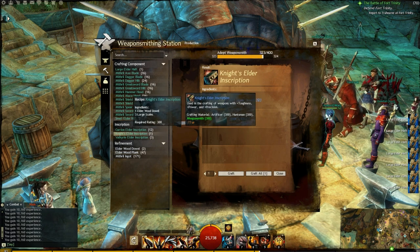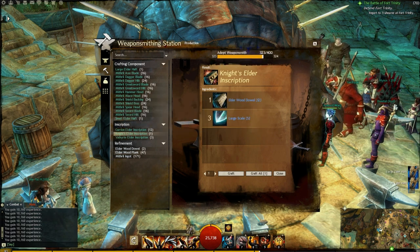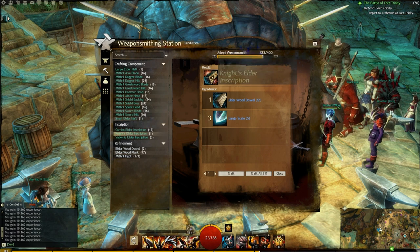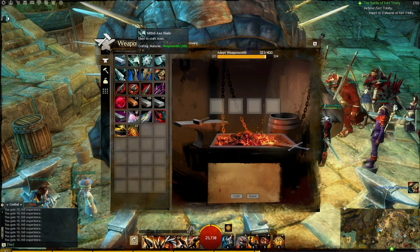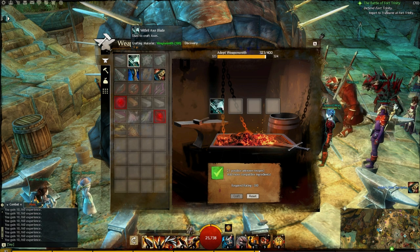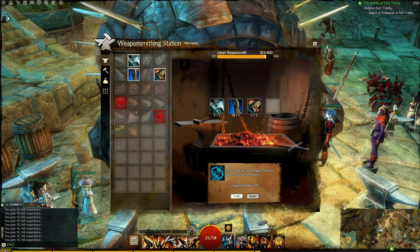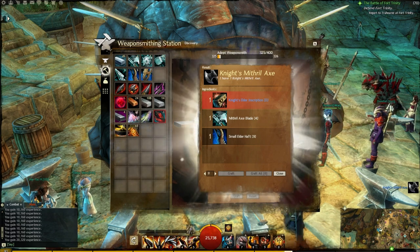I'm going to need to make at least one of these inscriptions so we can push over 325 — I might even need two. I'll start by using up my large scales; this is pretty much the only thing I can make here. So in the discovery tab, I'm combining a mithril axe blade, a small elder half, and the knight's elder inscription.